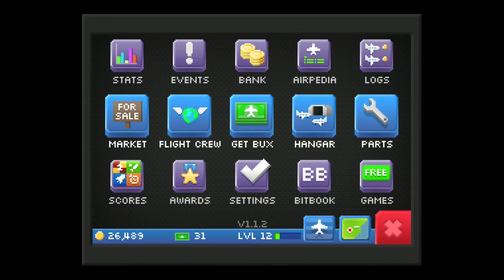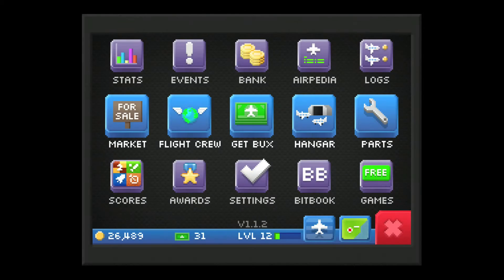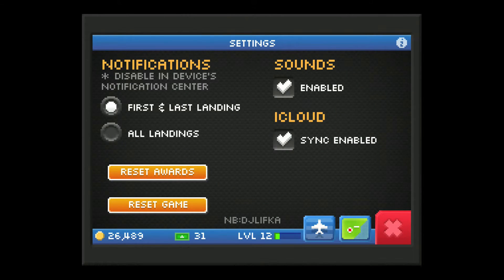Scores — that connects you to Game Center. Awards — also Game Center; it's for achievements. Settings — disabling notifications. I actually tried to disable Device Notification Center but there was not an option to do that, so that's another problem. Here you can only change whether it's first and last landing. You can reset your awards, reset the entire game, turn off sounds, and turn off iCloud.